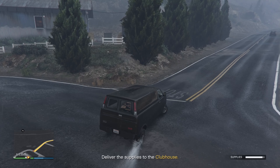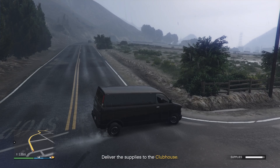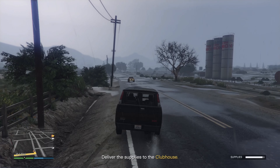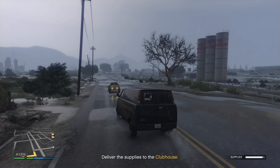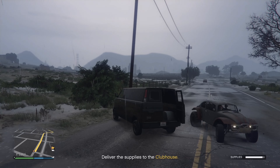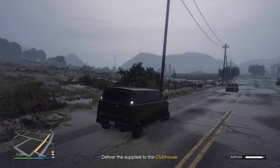Initially this is kind of funny, but after performing a bunch of these it becomes frustrating as hell. The biggest annoyance is that the van has virtually no traction — it's like driving on ice with racing slicks. And if you don't have access to a Cargo Bob, you will need to drive this thing all the way back to your clubhouse, which makes this all the more frustrating.